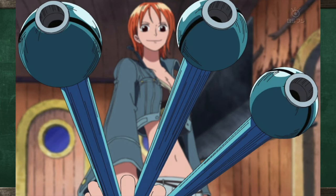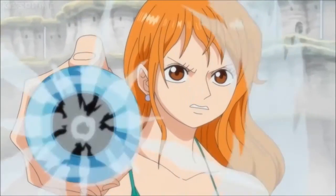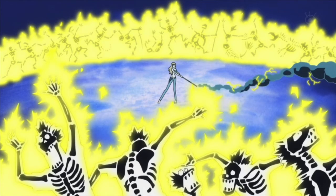Now let's move on to the Sorcery Climatact. This upgrade was done by Nami herself during her two-year training period on Weatheria, though it is safe to assume she was helped by the people of Weatheria. Unlike previous versions, this one did not have any visible dials on it. Attack-wise, this Climatact has Mirage Tempo, Gustasword, Black Ball, Rain Rod — which appears to be a combination of Thunderland Tempo and Thunder Charge — Swing Arm, Thunder Track, Heat Egg, Milky Ball, and Weather Egg.